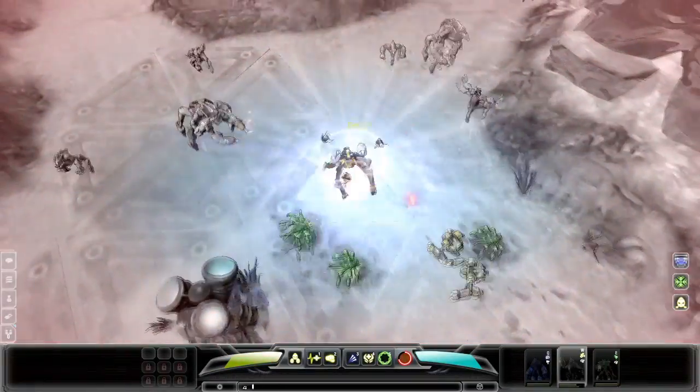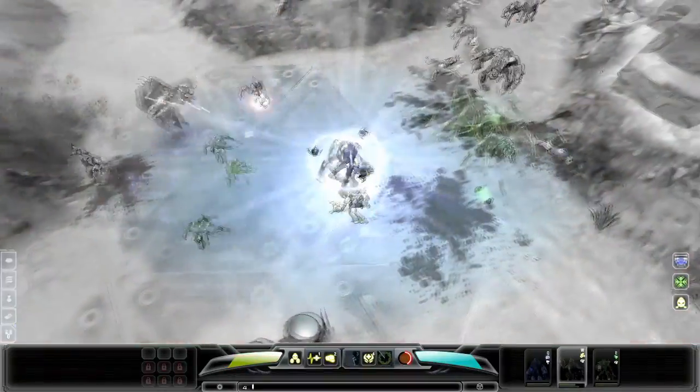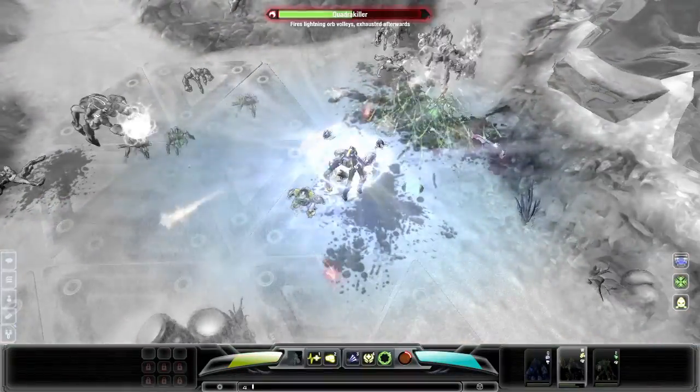Here I'm using Metatron's overdrive with Vex and Sage in my squad, which gives me four pets and three Sentry Drones that all have increased movement and attack speed.